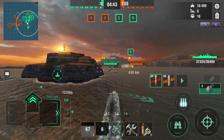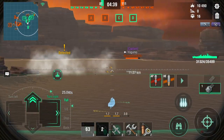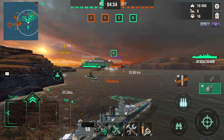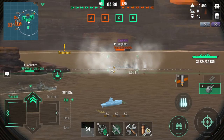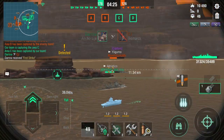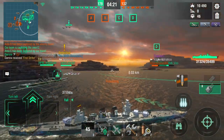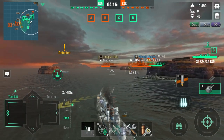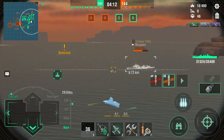Is there a destroyer on our right? Because it looks like it — yeah, it is, it's a Yugumo. Do I have the pen, or just miss overall? We definitely need to help the Yugumo because we got Nebraska and our ships behind that island. Hopefully our Drifter will help too, and now we got Mogador as well. We definitely need to help here.